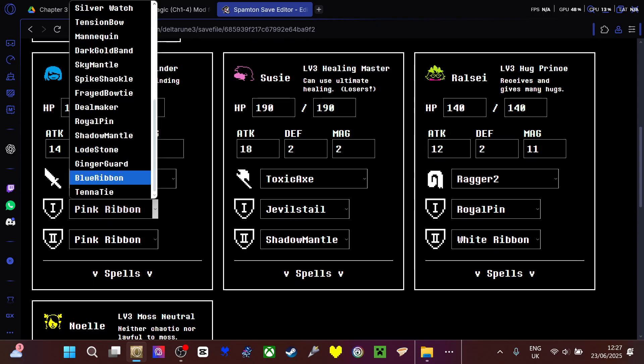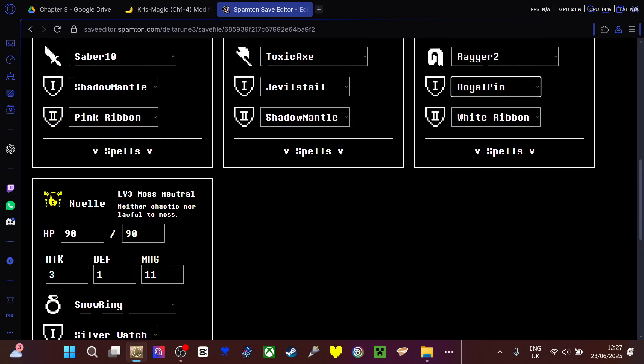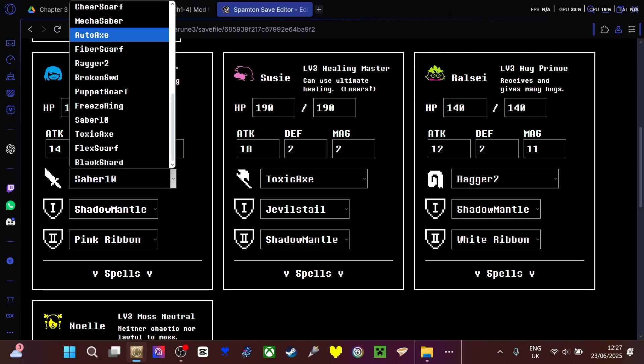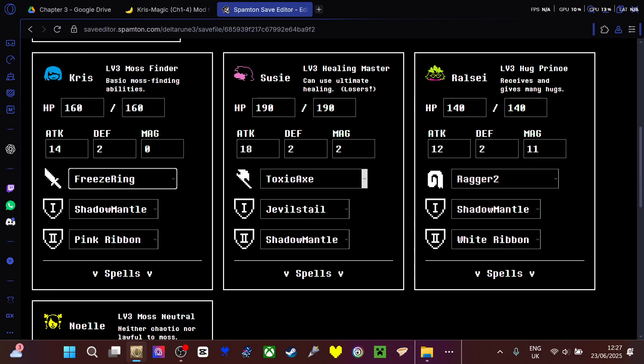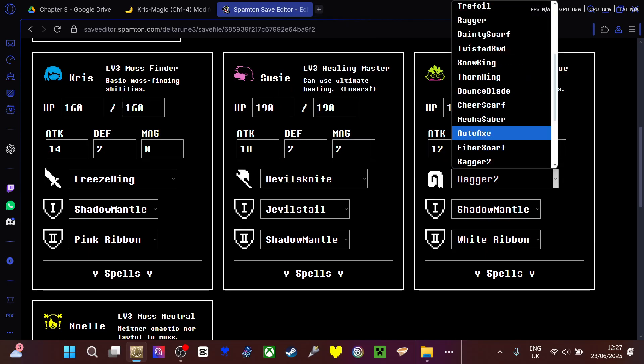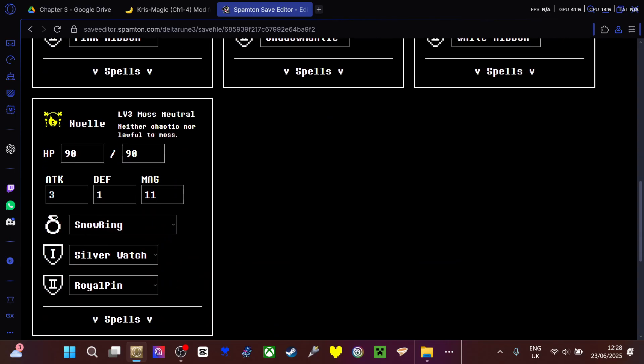So you just give everyone a shadow mantle. Give Kris Tore's ring, Susie the deadl's knife, and tease it a little bit. Because with this, you're allowed to give people who don't actually own the items the ability to use them. That's how you're able to get it open.